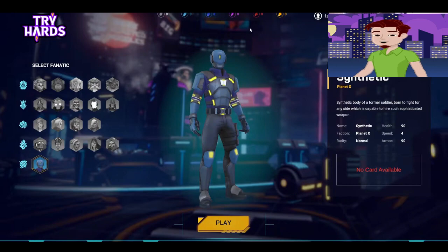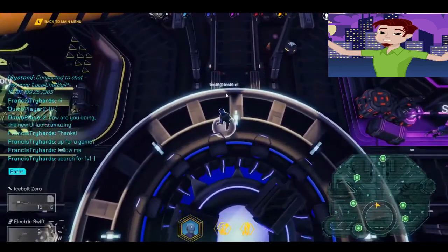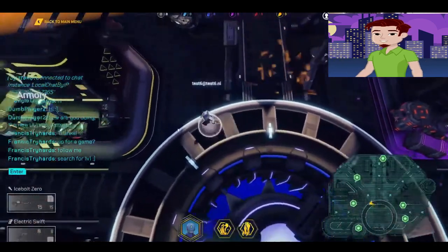This is the social center where you may engage in a variety of activities. I am unable to choose any of the NFTs and have an empty inventory, but I do have the free to play character, Synthetic.